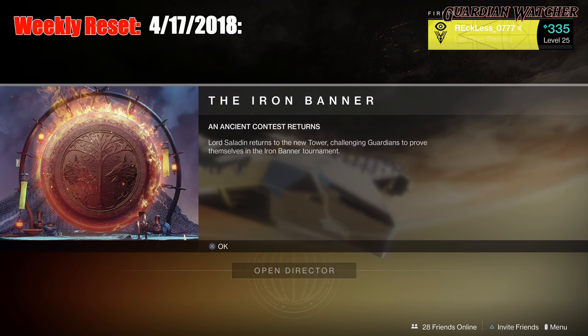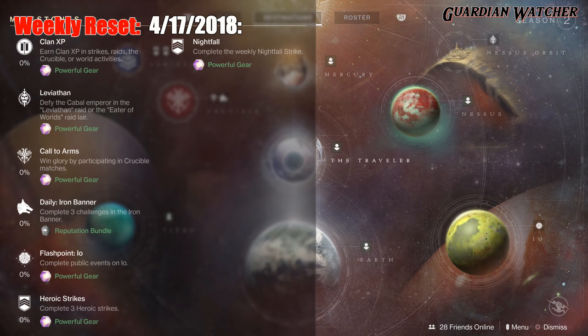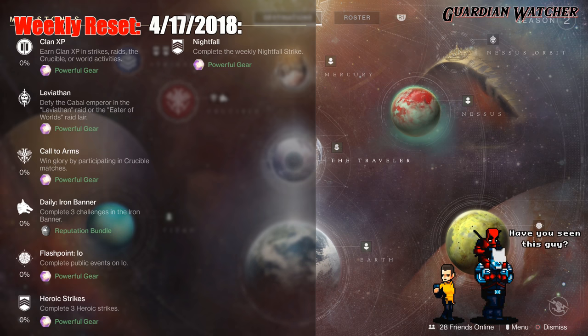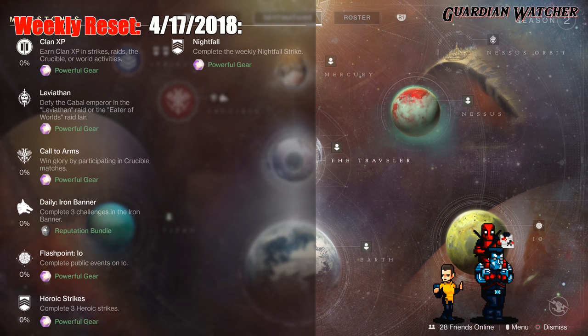We're going to start off with the Milestones first. For this week's Milestones, we have Clan XP, which requires you to earn Clan XP in Strikes, Raids, the Crucible, or World Activities. Then we have the Leviathan, which you need to beat the Raid or Raid Lair. Then we have Call to Arms, which you need to win Glory by participating in Crucible matches. Then we have your Daily, which is the Iron Banner, and you need to complete three challenges in the Iron Banner.